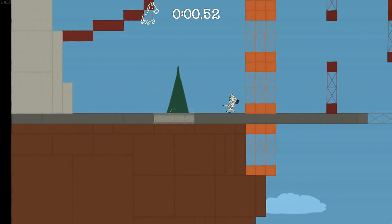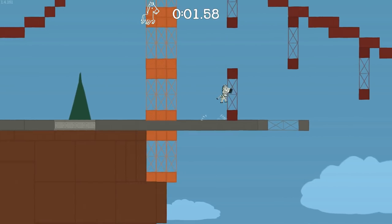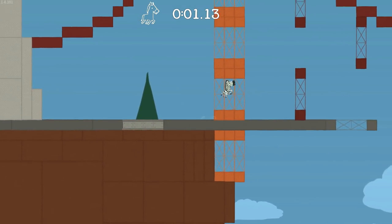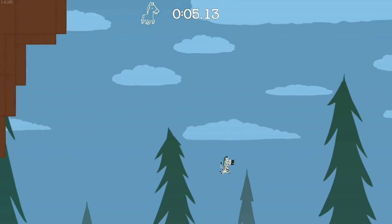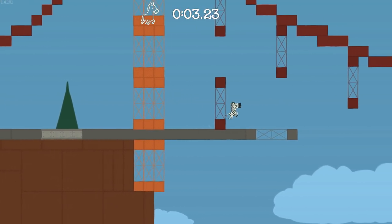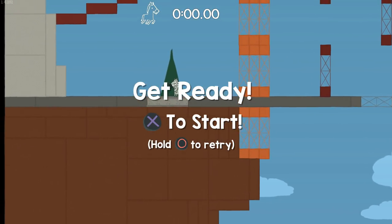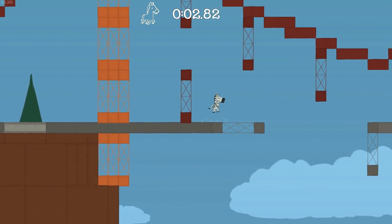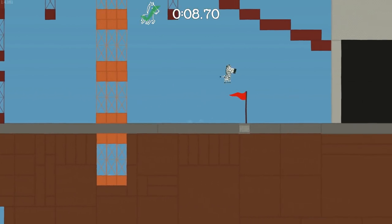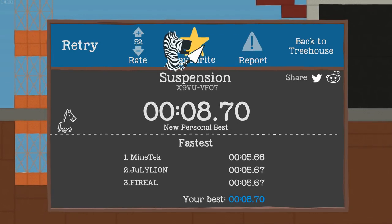It feels like we're jumping across the bridge. The city felt like a city. I feel like the community for this game is really knocking it out of the park with the challenges. The controls are really simple — there's a hold button to run. Maybe I shouldn't be holding the button to run. That was really good — the level's relatively short and there's no coins from what I saw. New personal best! I'll favorite that one. That one was really cool. Back to the treehouse — we'll try to get as many levels done as we can in today's video.